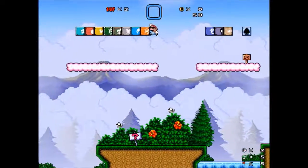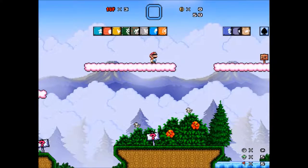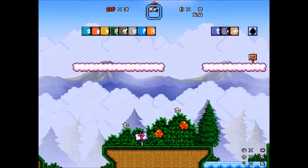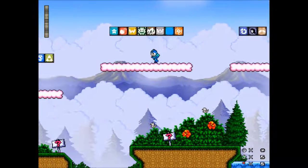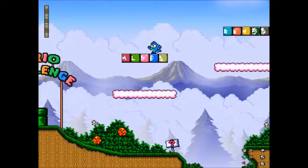I should have realized that considering Zelda had a power-up box at the top like Mario does, but I didn't notice, so I guess I got to play Zelda on one-hit KO mode, and now we get to try out Mega Man.